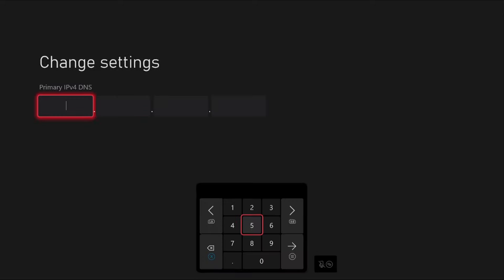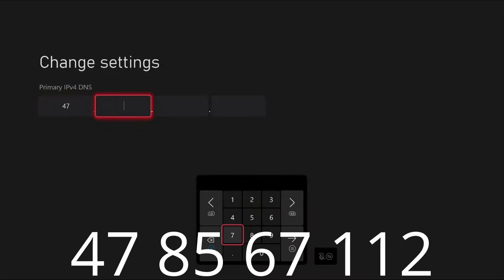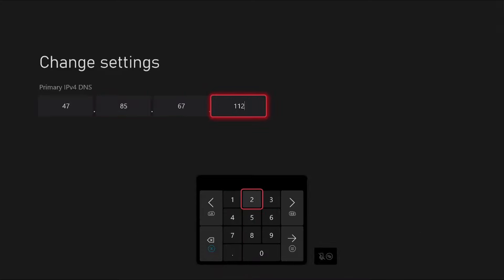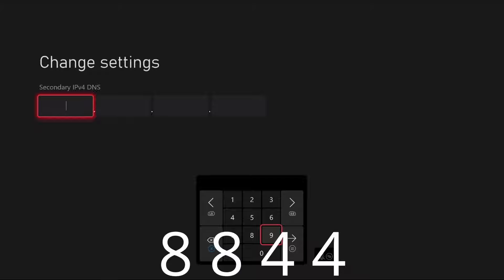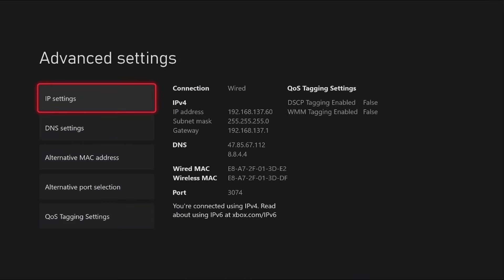Once you're in Advanced Settings, tap on DNS Settings, then tap on Manual. Enter in this exact code: 47, then use RB to go over, 85, then 67, then 112 — enter it in exactly like this. For the secondary, you want to do 8, RB, 8, RB, 4, 4 — exactly like that.